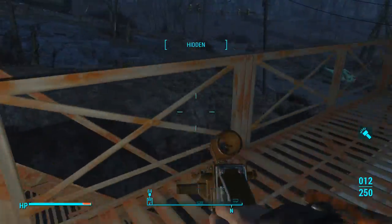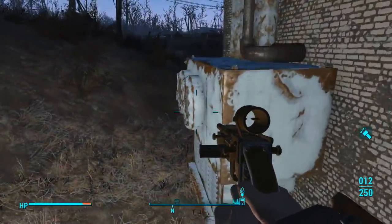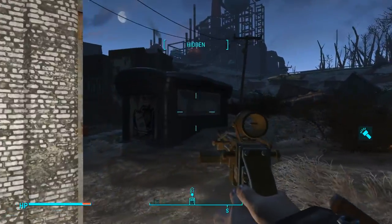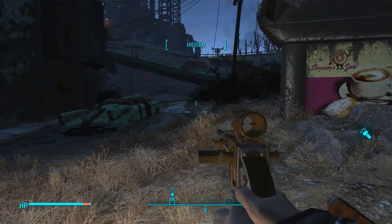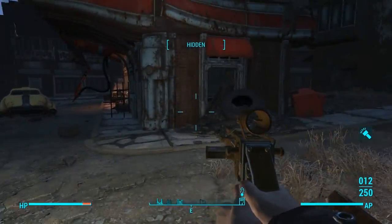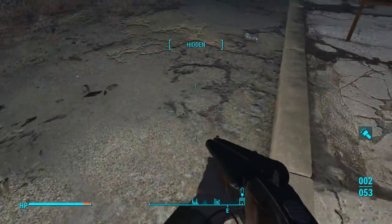This door doesn't open, but we do have a workbench here we can use to break things down and save inventory space — quite nice. So let's go around; we're still working towards Corvega. I'm going to keep a shotgun out if we're going into a building like this — makes a little bit of sense to me.